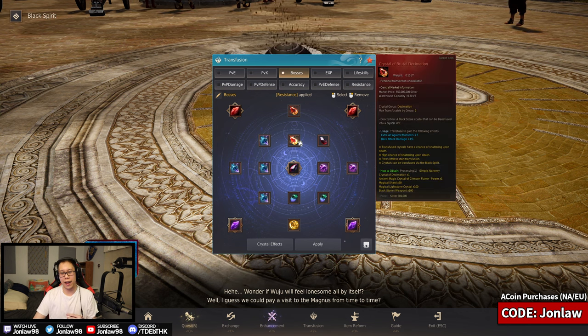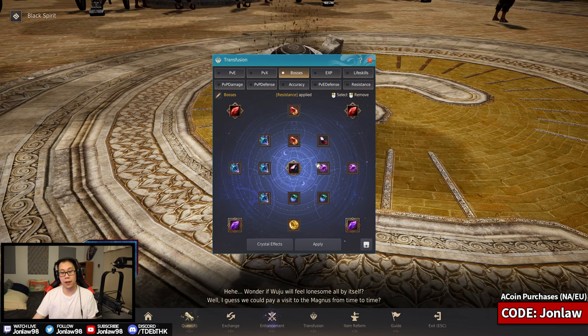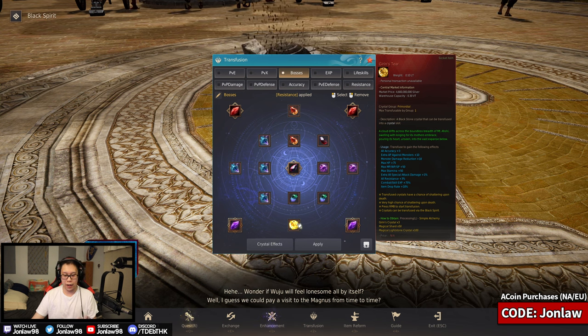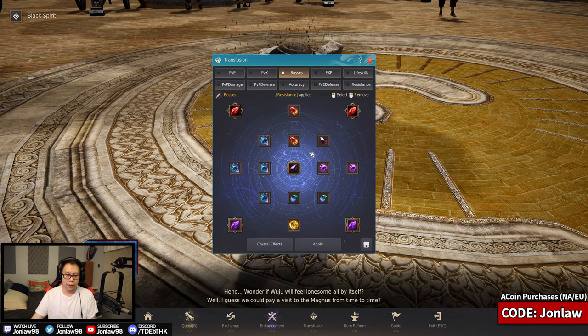For bosses, this is mostly for boss splits but I have also used it for grinding. Realistically the difference between the PvE and bosses setup is the mysterious darkness crystal — which gives back attack damage and accuracy — versus critical damage where you take more damage. When you stack back attack damage it does actually a lot. In my testing I've cleared Calamity 6 and noticed a difference in 7 — for dark knight it's kind of hard but it saves a lot of time.